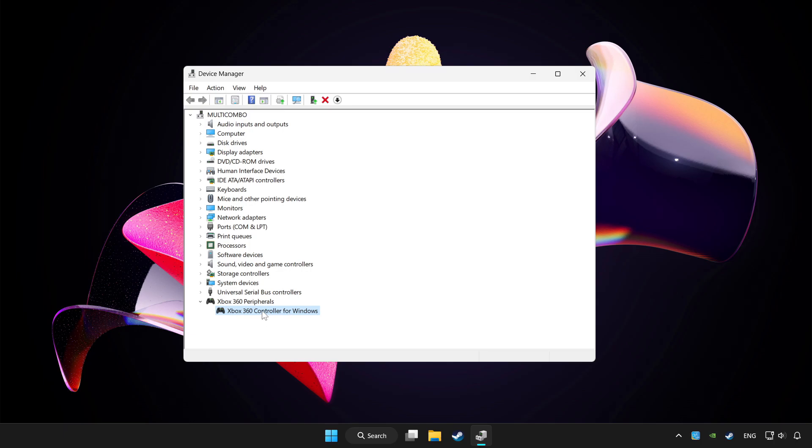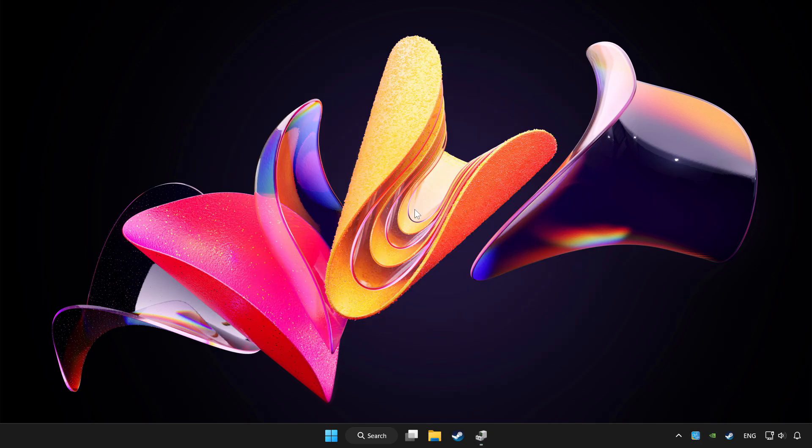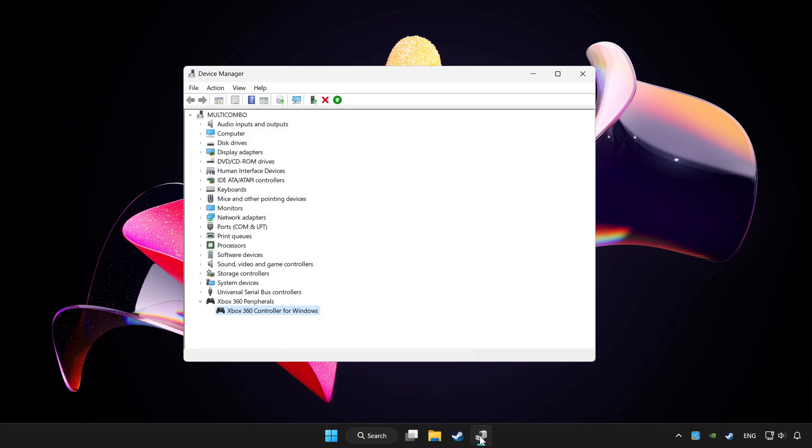Right click your controller and select Disable Device. Click Yes. Restart your computer, then enable the device again.